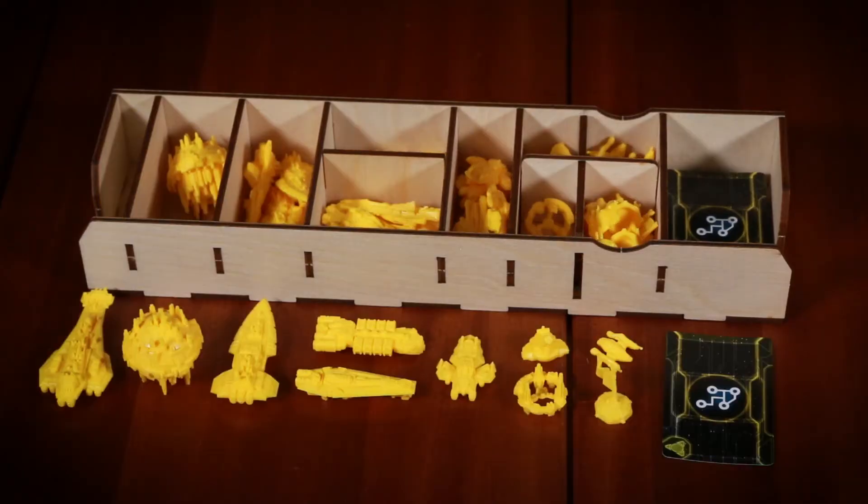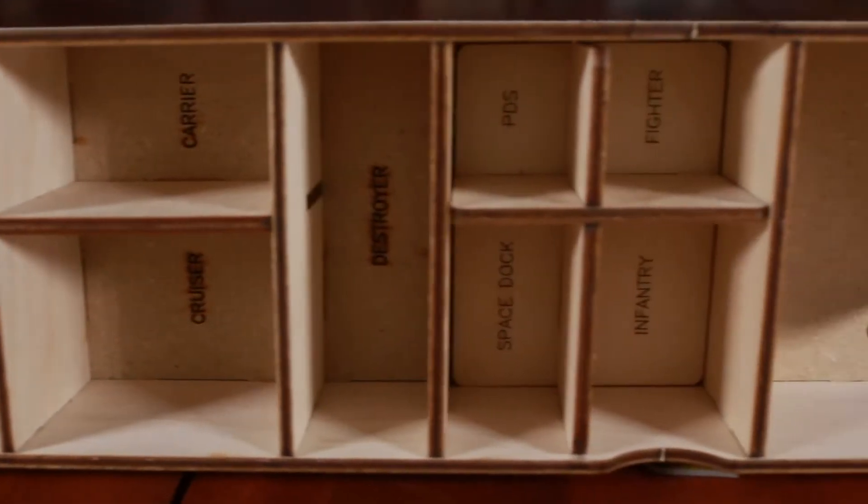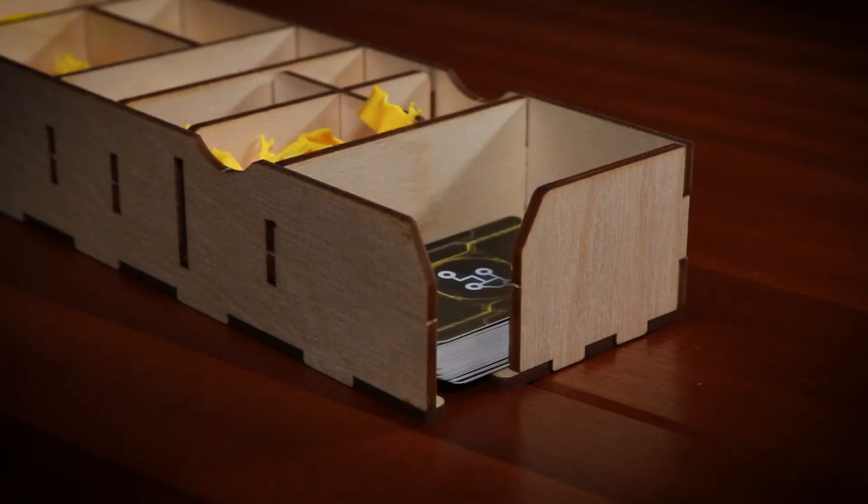Each player tray organizes each unit by cost with the name of the unit type written at the bottom of each space. Technology and promissory note cards are placed in the unlabeled end of the tray.